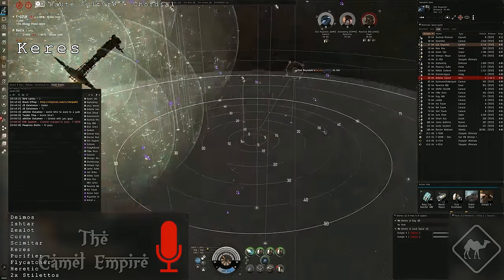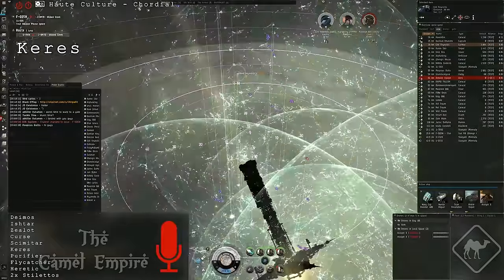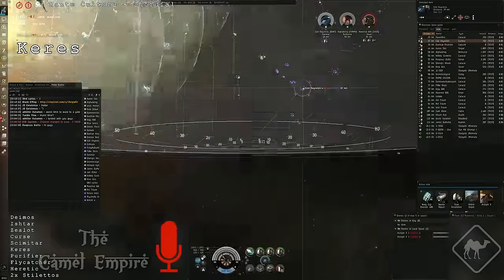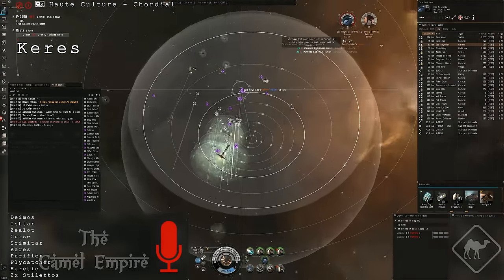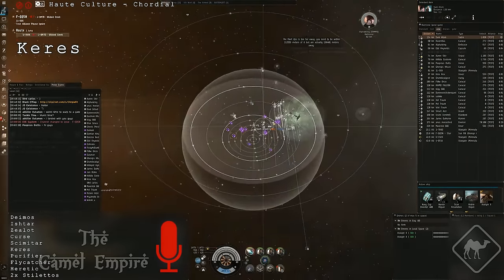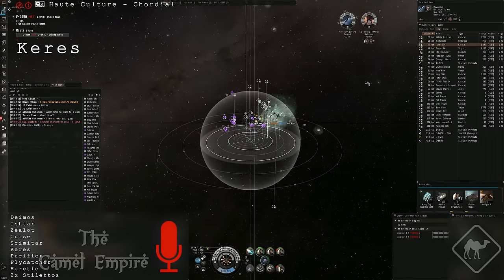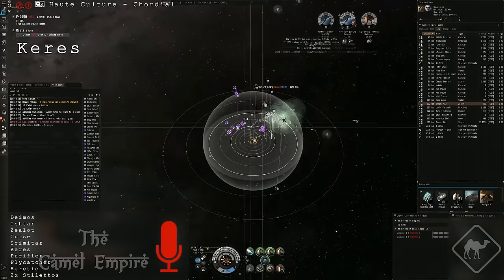Hey guys, it's Lord Carlos here. Today I want to show you a small video of our visit to Testbase in Wicked Creek. We had a mixed shield fleet and fought a Caracal gang, a Thorax gang, and later on a larger Caracal gang. It was more of a one-sided engagement. We did not lose any ships, so it might not be the most thrilling fight you ever saw. I hope you will enjoy it anyway.